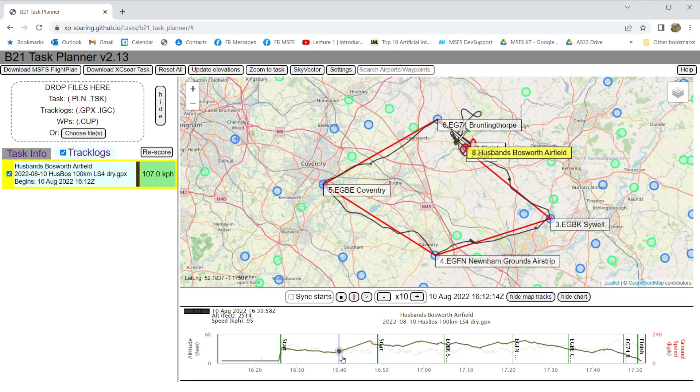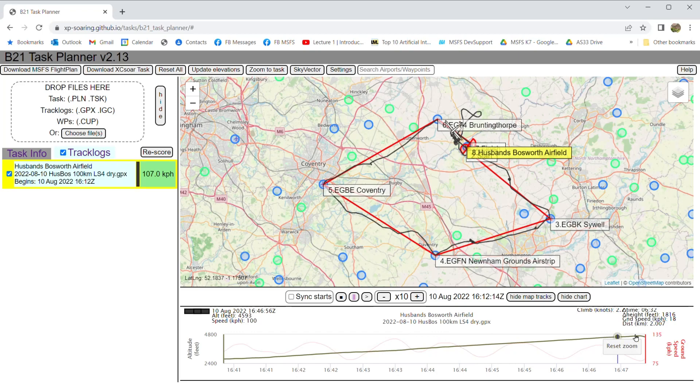One additional feature is you can take a thermal — drag the mouse from one end to the other and let go. It's saying I was circling for 6 minutes and 32 seconds, I gained 1,816 feet, and drifted 2 kilometers from start to finish. There's a slight formatting bug that crept in, but it's showing the climb rate — something like 2.9 knots. This is already online as version 2.13, and by the time you see this it'll be 2.14 with that formatting bug fixed.